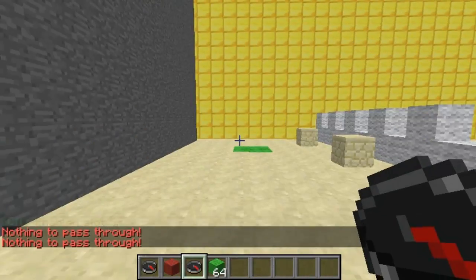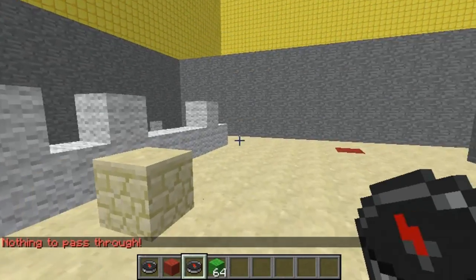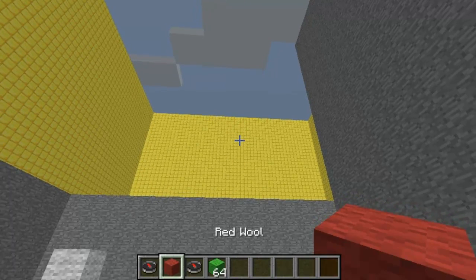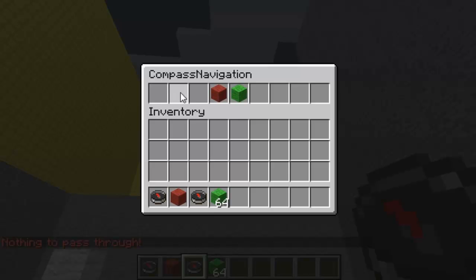It's really easy to set up — I hope you guys will give it a try. Just make sure you're not on OP, or disable WorldGuard, so you don't get the 'nothing to pass through' message — it will only do that for ops, not normal players. There'll be a download link in the description below. As always, please remember to rate, subscribe and comment — cheers!